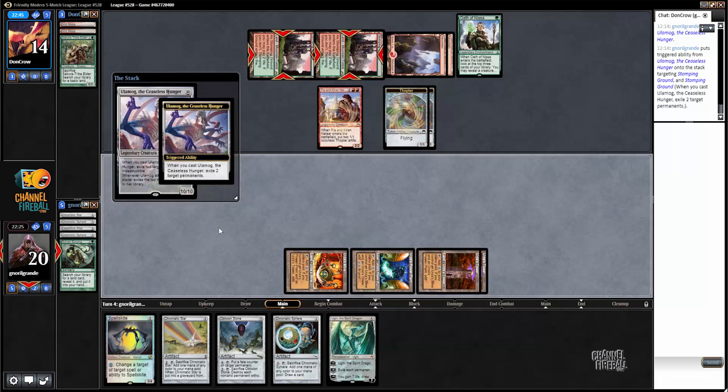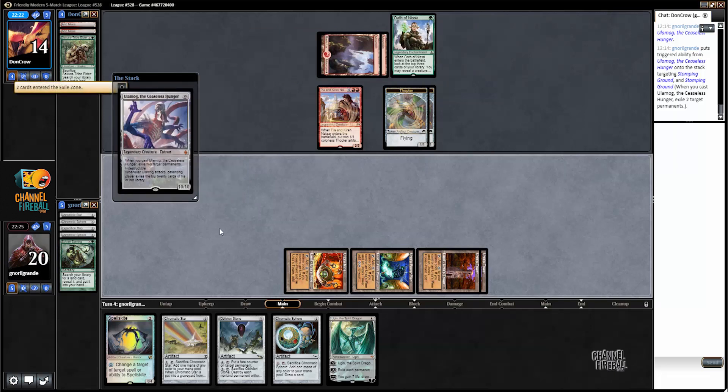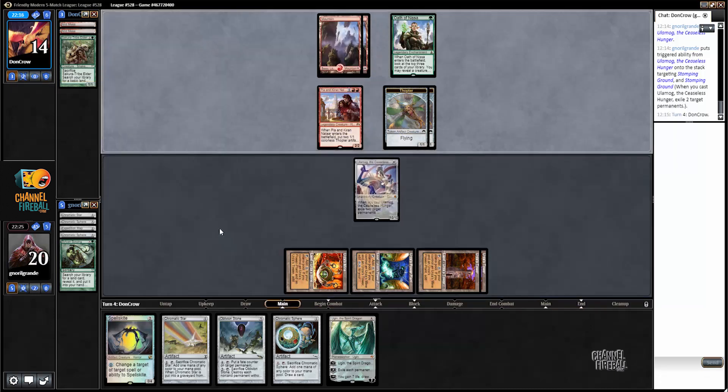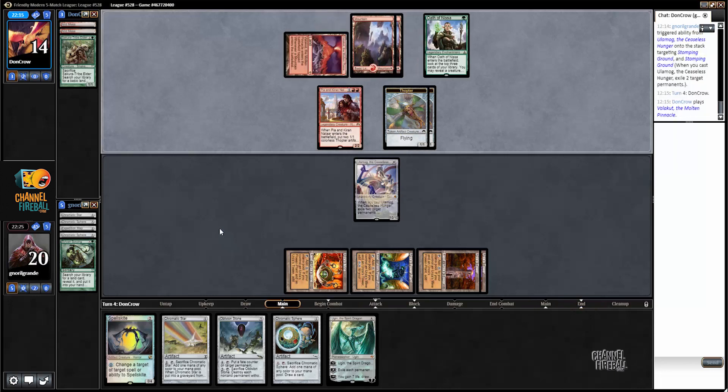There's very little my opponent can do. I don't blame you for not enjoying these videos but I have to show some Modern decks, and Tron is definitely one of them. During this video I think it was pretty lucky — I opened a lot of Trons, kept a bad hand and still got turn-4 Ulamog. You have to be very lucky to play this deck, but you have to respect that it's very powerful. Whenever you play your Jund or Abzan, bear in mind that this deck can just crush you, and it's a viable deck.